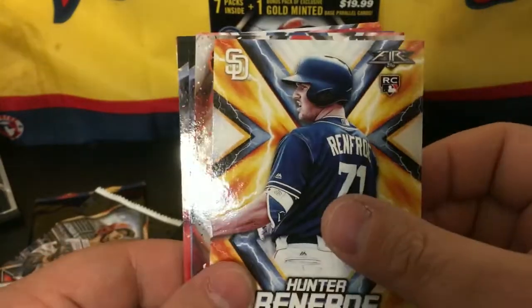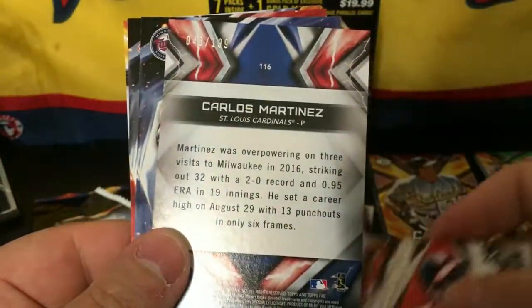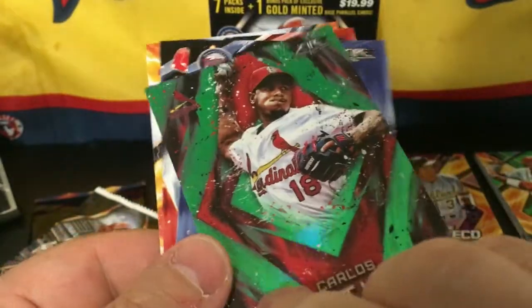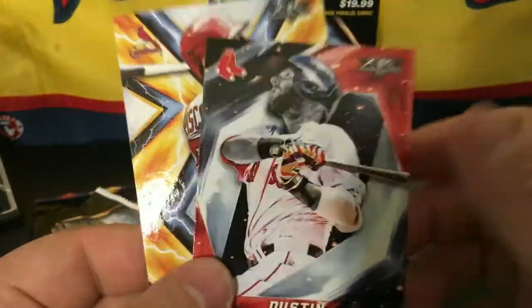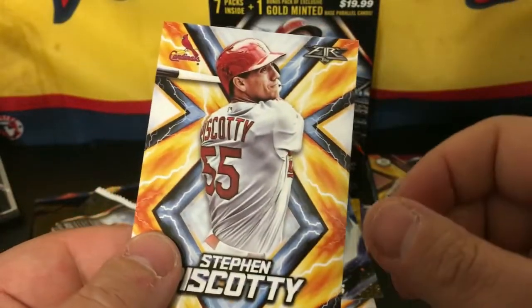We got a Hunter Renfroe rookie card, Brooks Robinson numbered 48 out of 199, Carlos Martinez Green — those are sick looking cards, I like that — Brian Dozier, Dustin Pedroia, and Steven Piscotty.